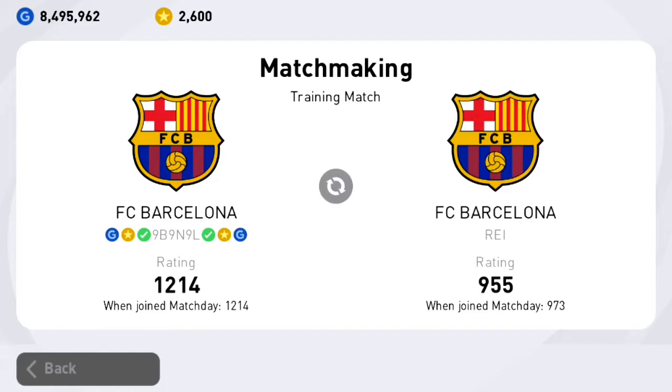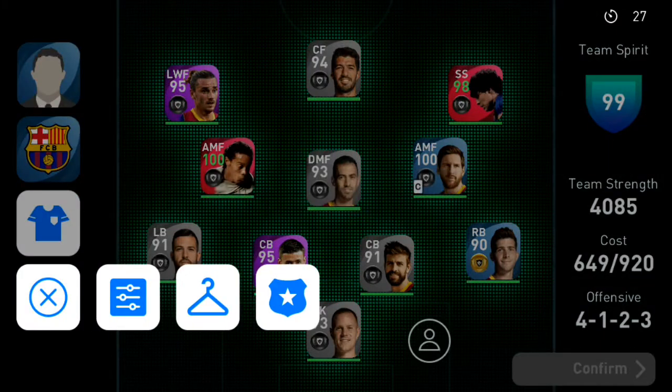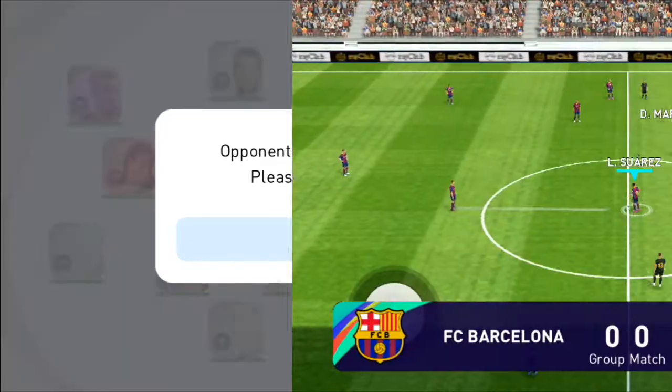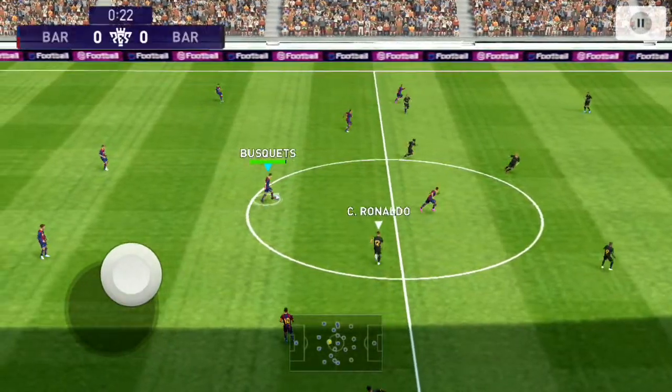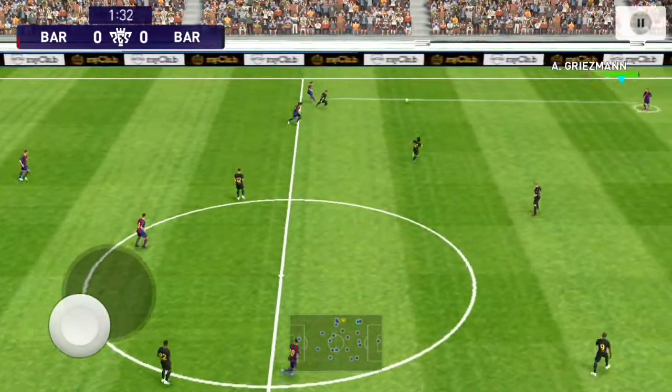It's checking connection status — updating data. The opponent's rating is 955; he has dropped quite some ratings. Let's see how his team looks. He has picked Barcelona as well and has got some Barca players — looks like five Barcelona players and some others.